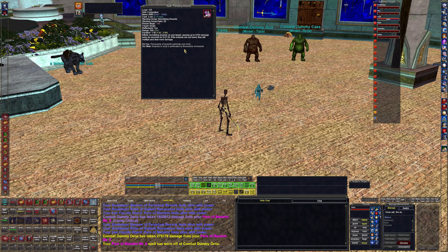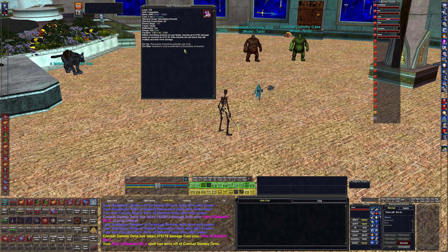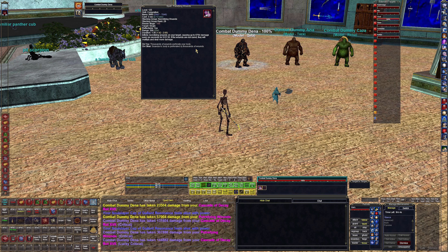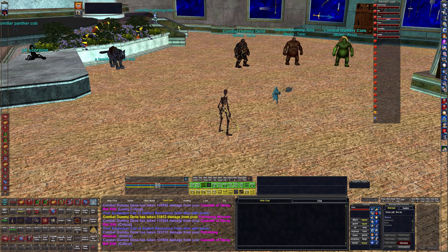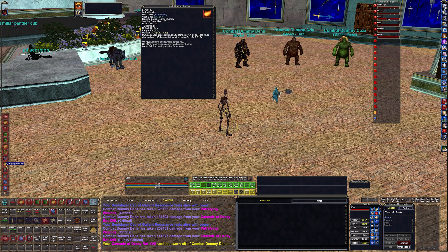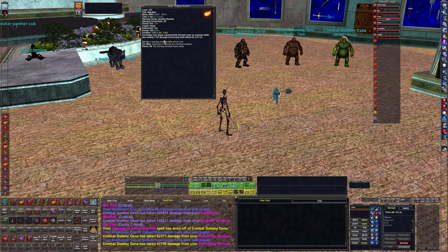Then I have Putrefying Wounds, which is an interesting spell. It does 6,700 damage a tick, which is low damage — but once it hits the one minute and 36 second mark, it transforms into a different DOT that does way more damage. You definitely want that on high HP targets. I rarely get it to proc the way I play since nothing lasts long enough, but I have it on my bar just in case.